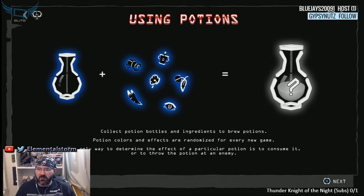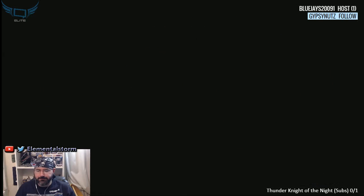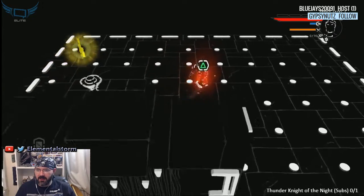Using potions — collect potion bottles. Dungeon tips: gain XP to level up and unlock new skills. XP is gained by destroying objects and defeating enemies. I see pizza already off the bat — gotta get the pizza.